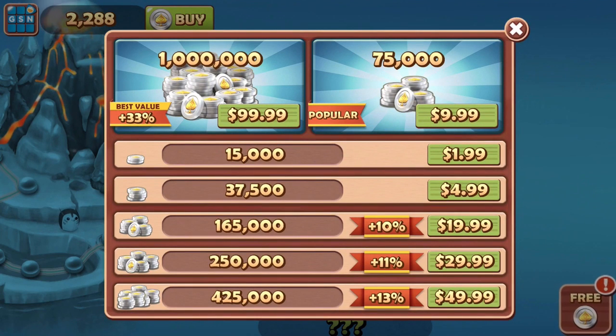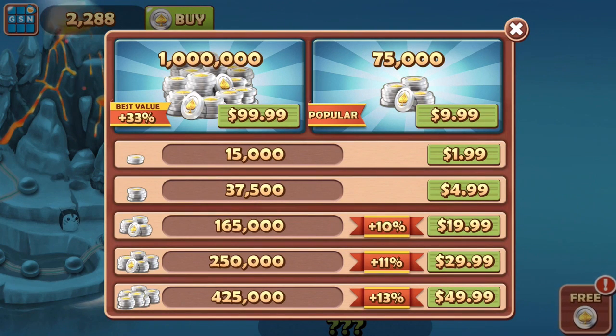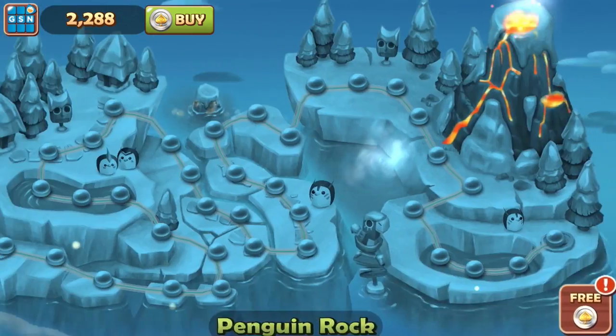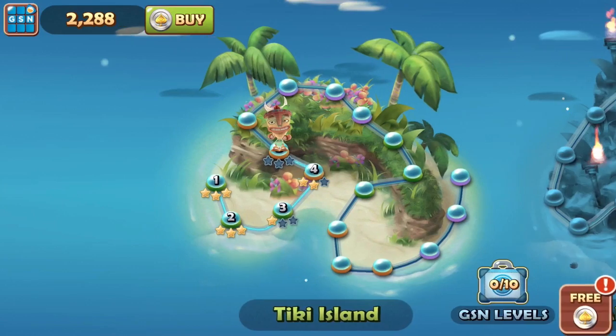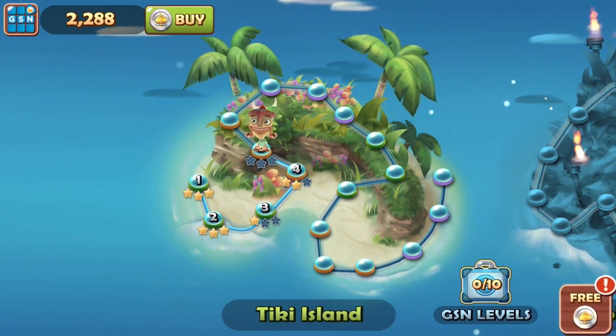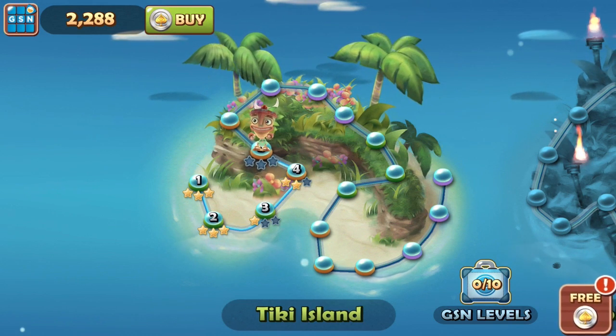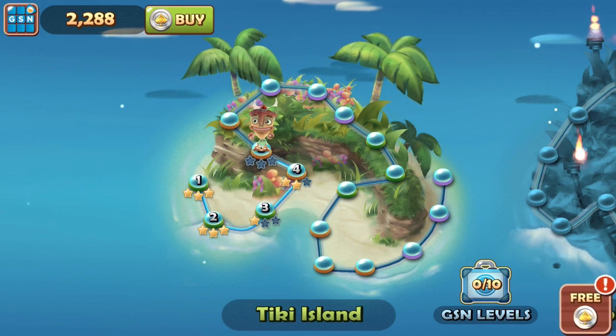Here are the things you can buy — for 99 cents you can buy a million coins, and for $9.99 you can buy 75,000 coins. There's tons of stuff you can do with this app. It's a fine solitaire game and I really do enjoy it. I think I'm actually going to keep it on my phone — usually I play apps for a little while and get tired of them, but this is a really fun game and I like solitaire.